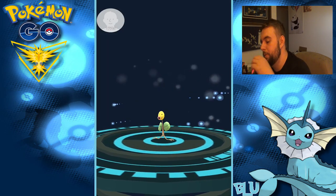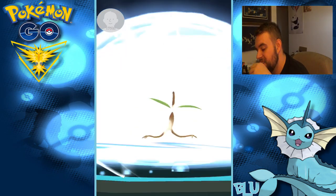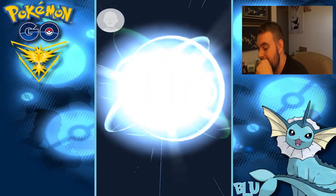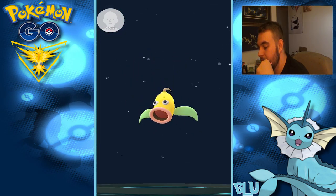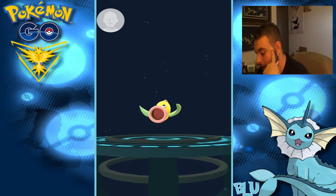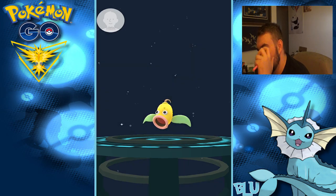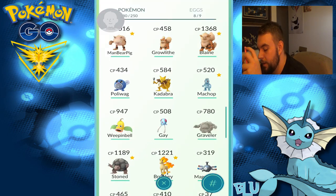Bellsprout — I don't have a Weepinbell anymore because I got rid of it because it was really weak. He's got a funny little motion to him, you know? There he is. Weepinbell — nice, I like Weepinbell. I like Victreebel a lot though. He's not new to the Pokedex as far as I know. He's probably pretty powerful though. 947 — that's pretty good.